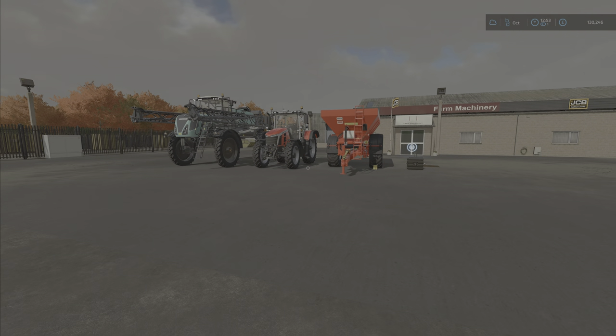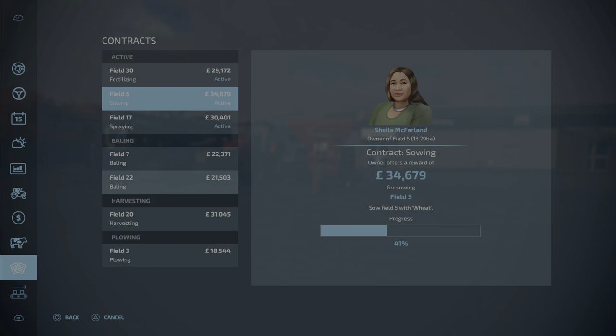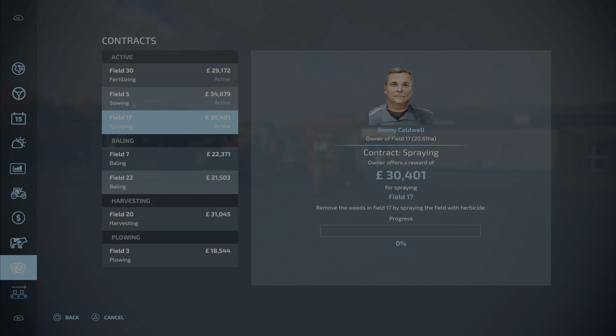We got 11,000 there. I have two contracts on hold - one spraying and one fertilizing. Right now we're doing field 5, sowing wheat, which will be 34,000. I also sowed wheat on field 30, which was 42,000. The fertilizing contract on field 30 is next. On field 17 we've got the spray, and I did the soybean contract - I think it was around 11,000.